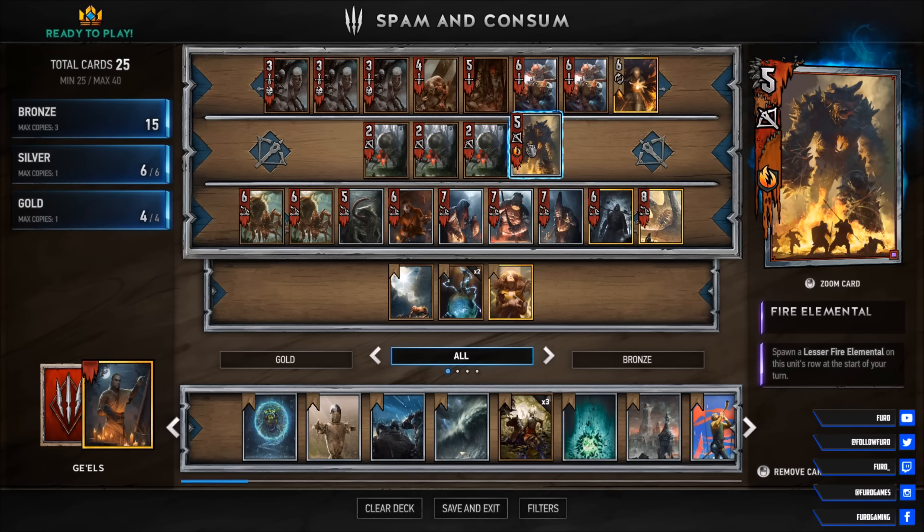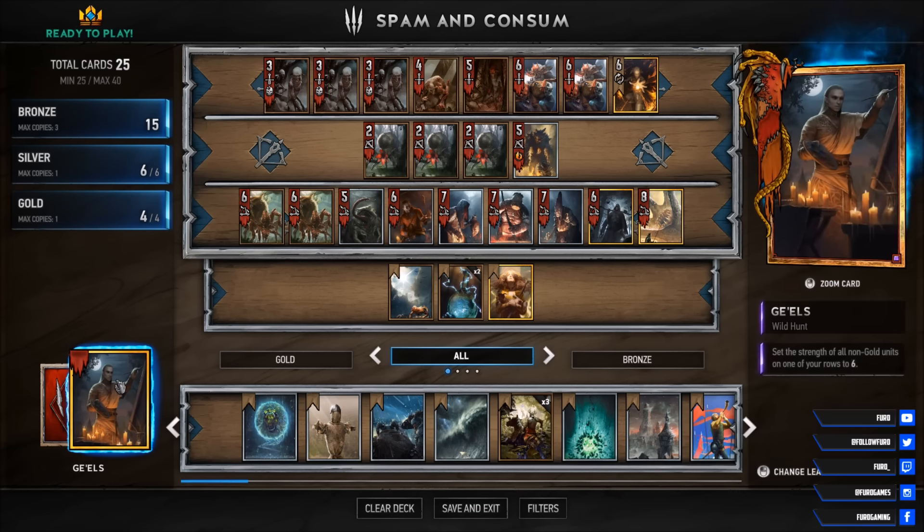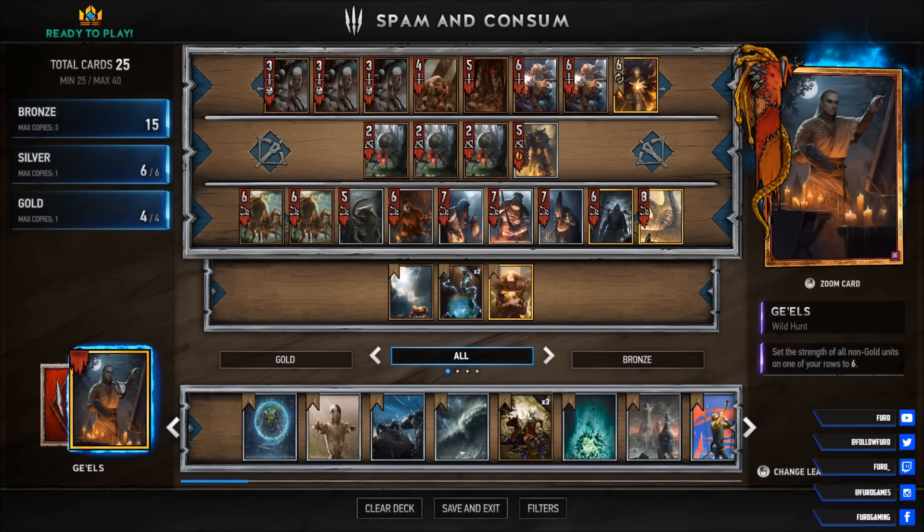If you are then happy with the board, you will activate Gale's Leader ability and buff everything to 6 points. Be aware of Geralt Ikni and stuff like weather effects here, and don't go all in before you are on the safe side.